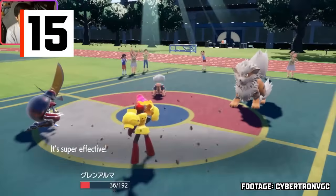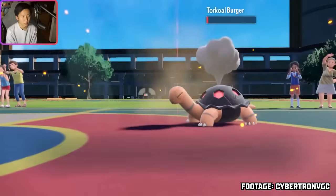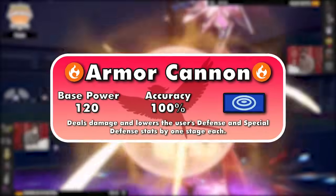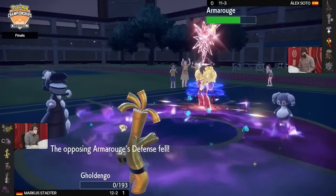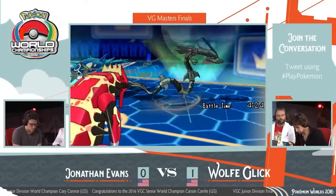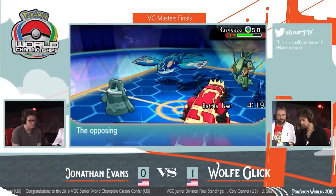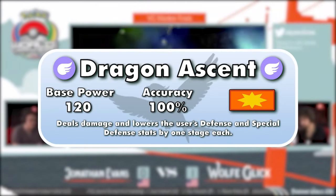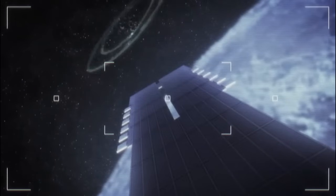Number 15 is Armor Cannon, the signature move of Armarouge. It's a 120-100 special move that drops defense and special defense by one stage, like Close Combat — good old strong Fire-type damage with a reversible drawback. Rayquaza's signature move, Dragon Ascent, is a Flying-type physical attack. It's 120-100, lowers defense and special defense by one stage, and hits 15 types for neutral or better damage. Like when I placed Flare Blitz below Brave Bird, Fire-type immunizing abilities and a higher number of resistances are why Armor Cannon is the spot below Dragon Ascent.